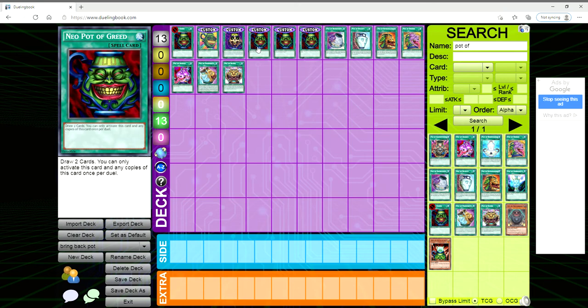Could you imagine if Pot of Greed said draw two cards but all spells and traps in your hand and field are destroyed, and all spells and traps you draw until the end of your third turn are also destroyed, and you're locked into only summoning dark monsters? Some other custom ones I came across: draw two but once per duel — to me that seems pretty fair but still not enough of a punishment since you'd likely only run one copy anyway. Another: draw two but you can't summon or set cards during the turn you activate this.